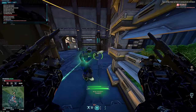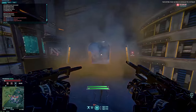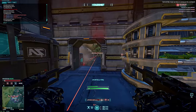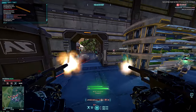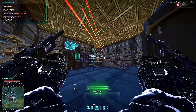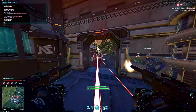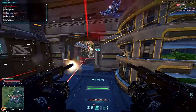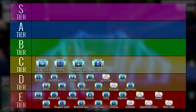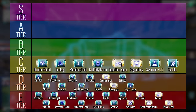With D tier done and dusted, we can finally start to explore the C tier of implants — the implants that start to bring some very universal benefits or buffs to the battlefield for many classes, or while only working on certain classes, can really start to open up new gameplay opportunities. These are Oculus Shield, Jockey, Mending Field, Mobility Specialist, Logistics Specialist, Phylactery, Sweeper HUD, and Catluck.